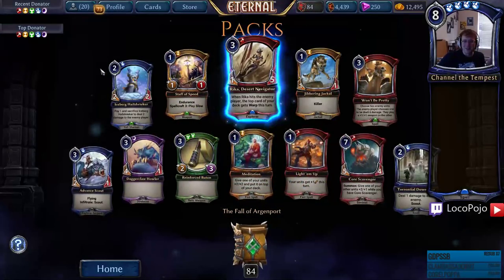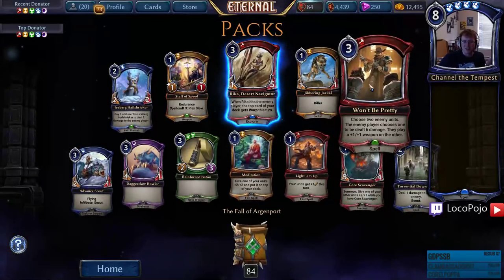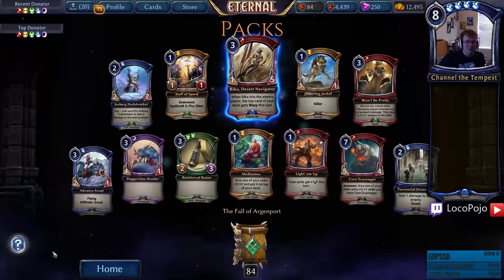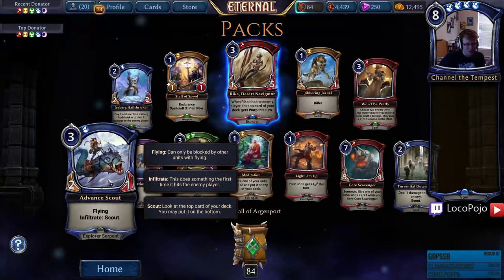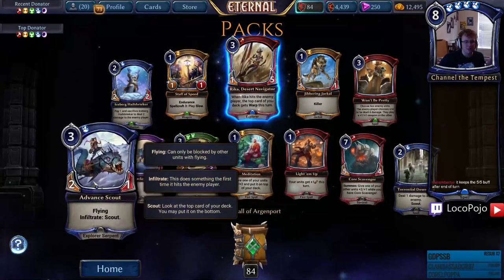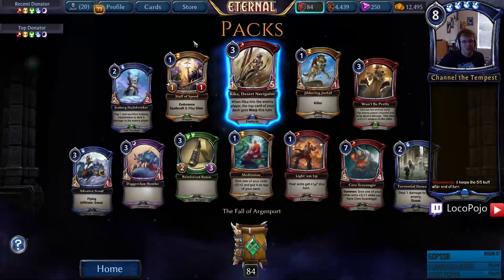Rika Desert Navigator is amazing. I like it a little more now that there's actually a deck to play it with — I still don't like the design but whatever. Iceberg Hail Streaker, and Advance Scout — Infiltrate and Scout for a three-cost two-one. It has Infiltrate Scout all right — still a draft Flyer at three, I'm okay with it.